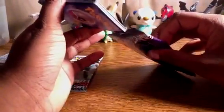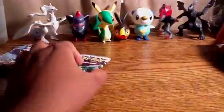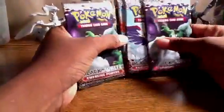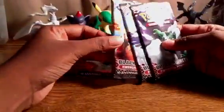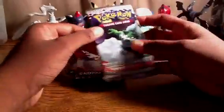I'm not going to start sleeving these up — I'm going to put them in the binder after I open these last four packs. So yeah, Black and White Emerging Powers: Tornadus, Terrakion, Cobalion, Virizion, and Tornadus.